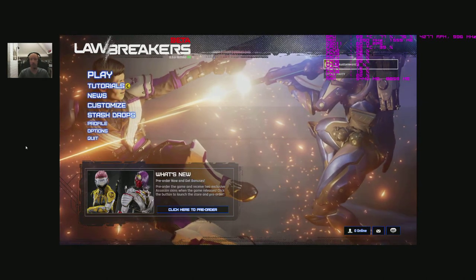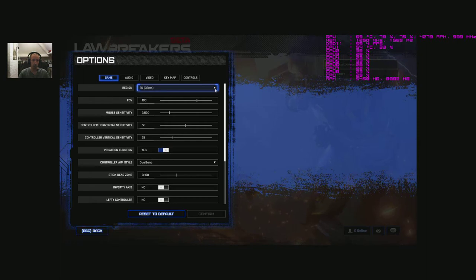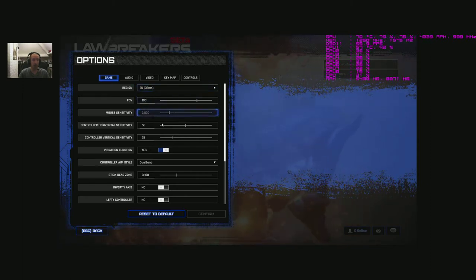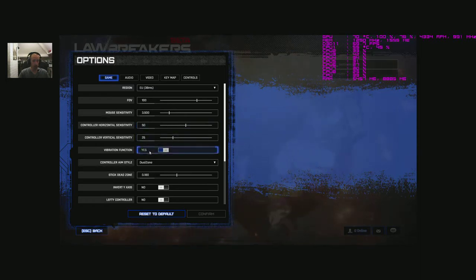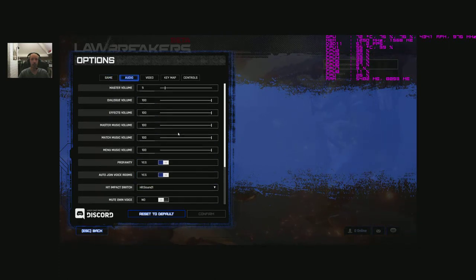We're on a normal 1080 at the moment with big black bits on each side - it's a beta so no ultrawide yet. Looking through the options: you've got your region, FOV slider, mouse sensitivity, controller sensitivity, vibration on and off, controller aim style - dual zone and single zone. Stick dead zone, invert Y-axis, lefty controller options. Enable gore yes, display damage numbers yes or no, display teammate icons, hit pip style - default or classic fill - and multi-target hit pips on and off.